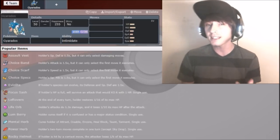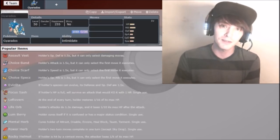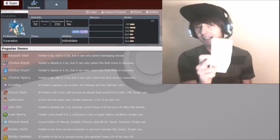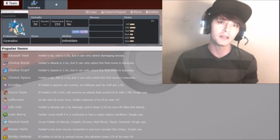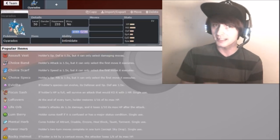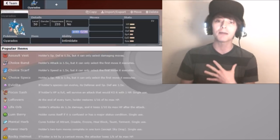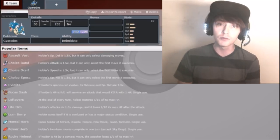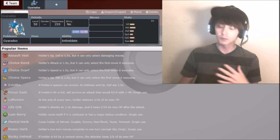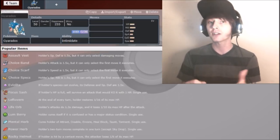Feel free to subscribe and give this video a like - we're shooting for 25 likes. I write down six sets I've used in the past without EV spreads initially, and I'm leaving tons of links in the description. I probably have at least 10 videos showing all these sets in action - including official VGC replays from Nugget Bridge showcasing me using Gyarados at the very high ends of the ladder.